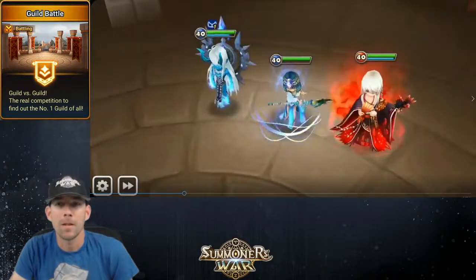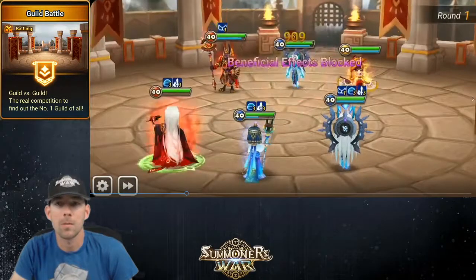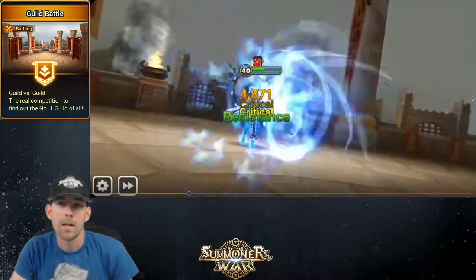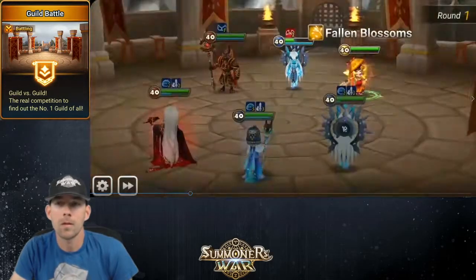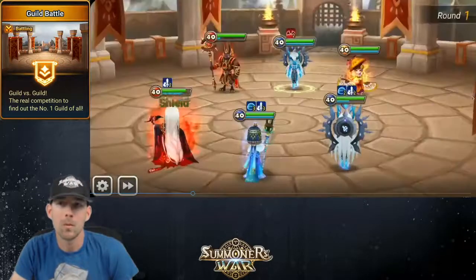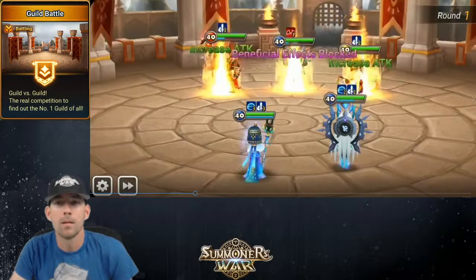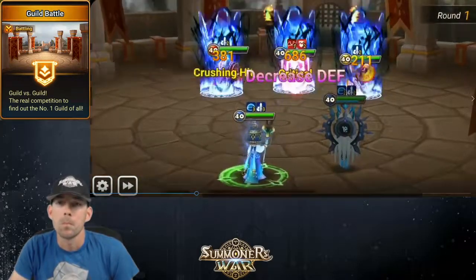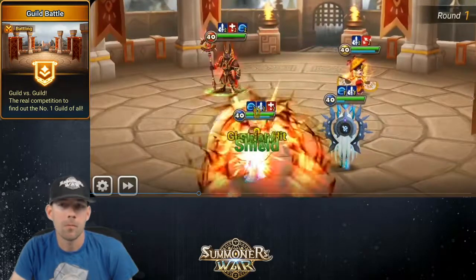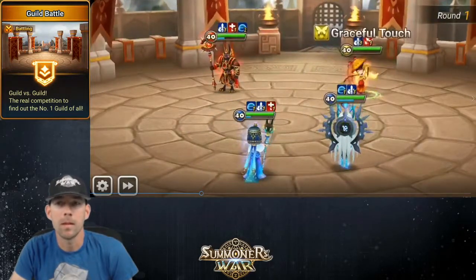Pretty common comp that you see on a lot of Guild War defenses: Khmun, Theo, and Shasun. I use my Chiwu to block beneficial effects, and then I go in for the kill with Theo. Unfortunately this time my Theo decided not to defense break, so I lose my Chiwu here because their Theo will land the defense break. I follow up with my Bastet, defense break is on, and I've won the match. It's just a matter of turn cycling, killing the Khmun, and then the Chasun.